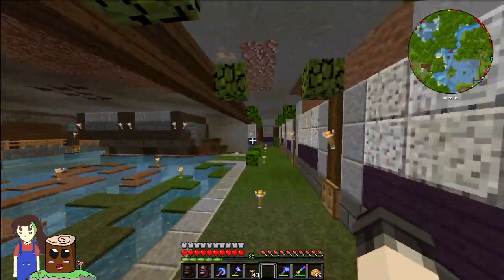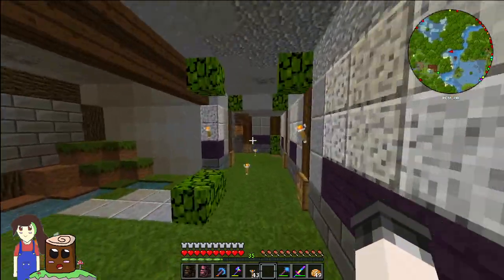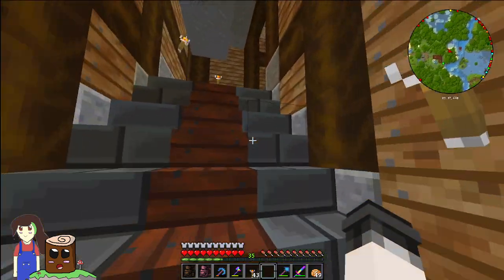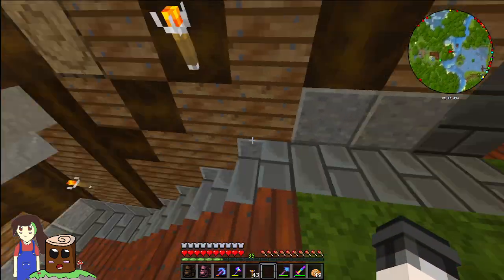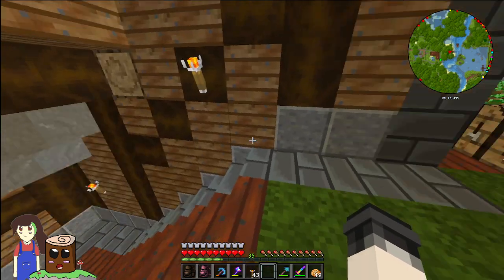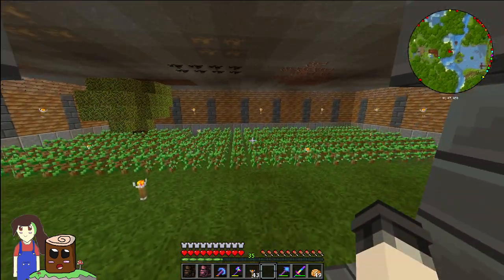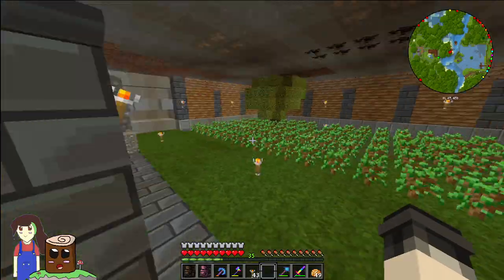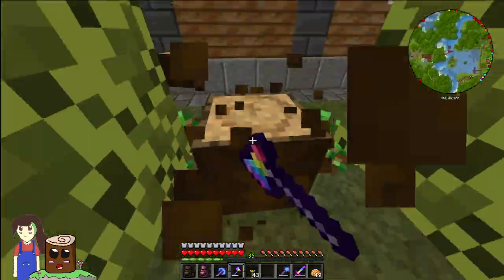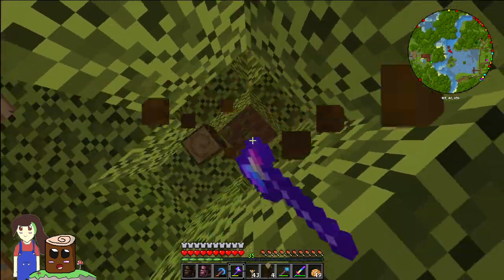In today's episode we have a special mission — special special mission. It is to break all of this hallway, totally dismantle it. It's no more. That also includes this room. Part of the original lush caves is this area.